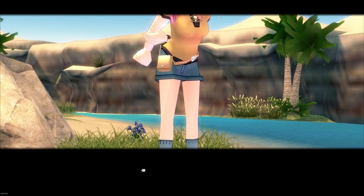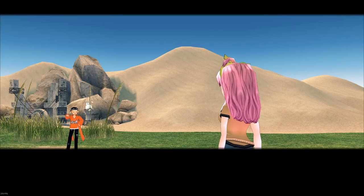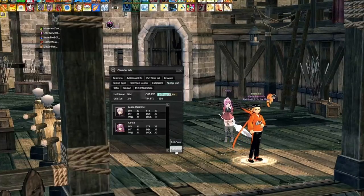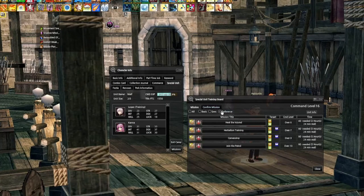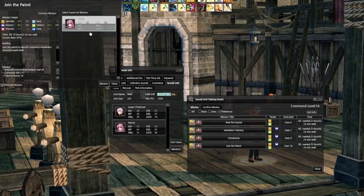Another passive way to increase stats is via command level. This comes from gaining experience by sending your squires on missions. Your command level determines which missions you can undertake, how many squires you can have at once, and a few more things. You gain a permanent plus one increase to strength, intelligence, dexterity, will, and luck for every two command levels.